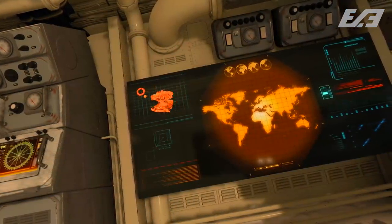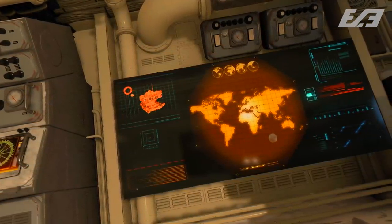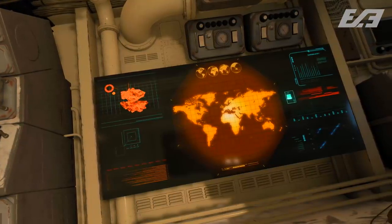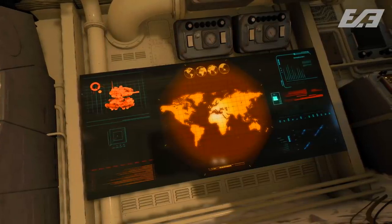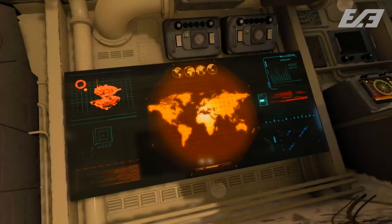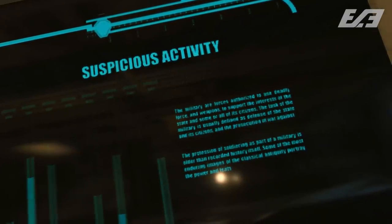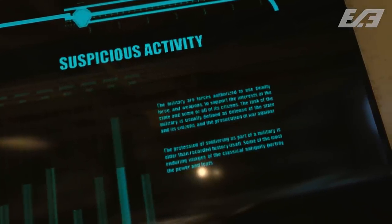Another thing you may notice is that in the main submarine, in the upper control room, there's one monitor that has a world map on it, and it's of a slightly dynamic theme. It's nothing that gives away too much specific detail, but it's got an AGR in one corner and a label of suspicious activity in the other. The monitor message underneath seems to be a placeholder that you can't make out fully no matter how close you get, but it seems the general message is about quartering soldiers and offering safe passage going back to colonial times. The message's first few lines do mention the military being authorized to use deadly force and weaponry, so while in the main sub there's not much to do with weaponry, something aggressive is definitely afoot.